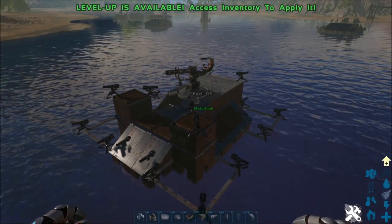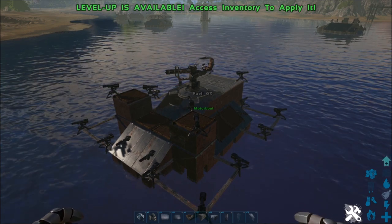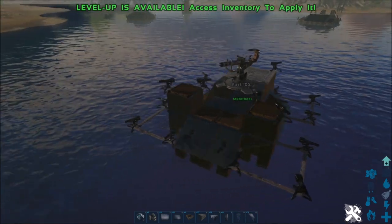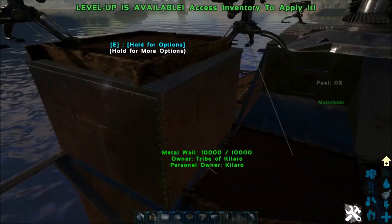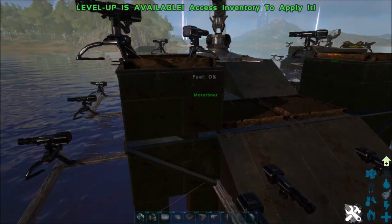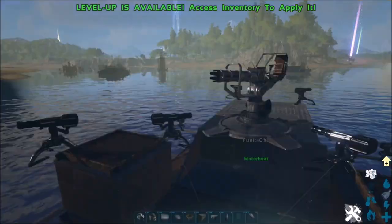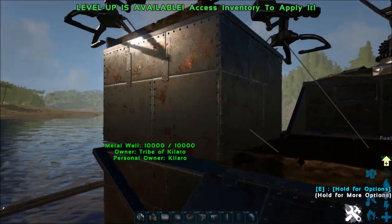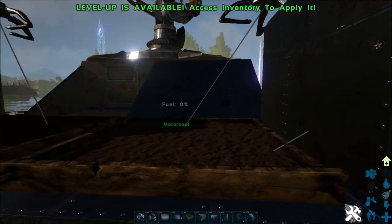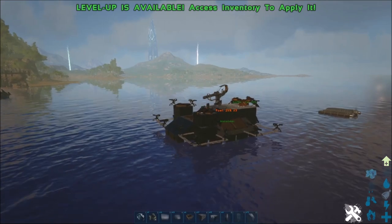Welcome back to Newbie for Hire and another ARC motorboat build guide tutorial. This time you may recall the War Machine — a boat with some storage and two little turret towers. That design was not within the legal bounds of the game because those boxes were actually floating and not attached to anything. So I've redesigned the War Machine.